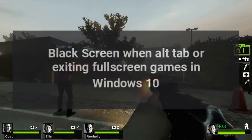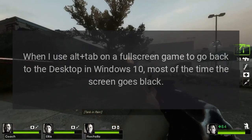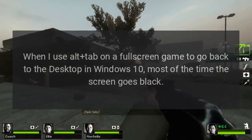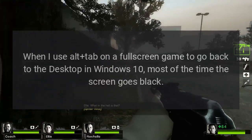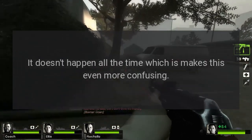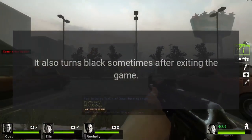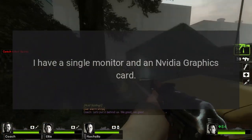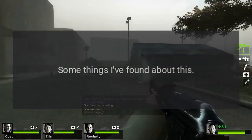Black screen when alt-tabbing or exiting full-screen games in Windows 10. When I use alt-tab on a full-screen game to go back to the desktop in Windows 10, most of the time the screen goes black. It doesn't happen all the time, which makes this even more confusing. It also turns black sometimes after exiting the game. I have a single monitor and an Nvidia graphics card.